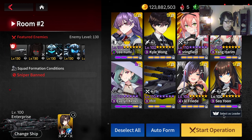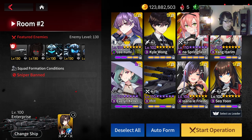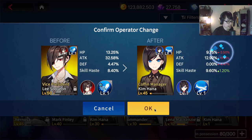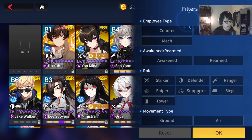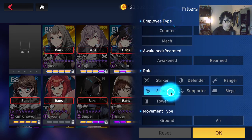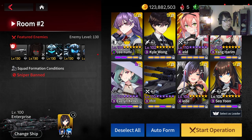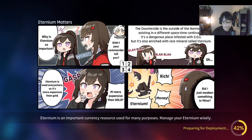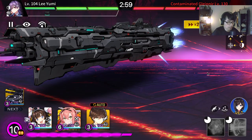Alright, let's jump into the second room. Liyumi — it doesn't matter who's the leader, I think you can always set her as leader. Karl Wong, Yuna, Yang Harem — you can use Kim Hana as well for this one. Kim Hana Enterprise for this one, you don't need new Ohio. If you want to make your life easy — wait, you cannot bring Adele. You cannot bring Adele for room 2. So the go-to is Ifrit, Rosaria, and then Seoyeon at the end. I think this is pretty much fixed — this is an optimal strat right here.